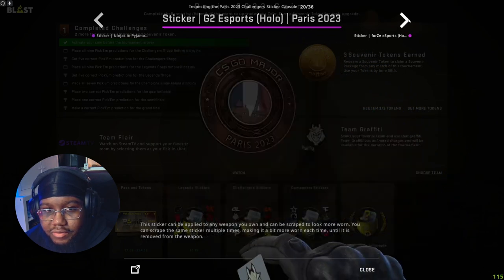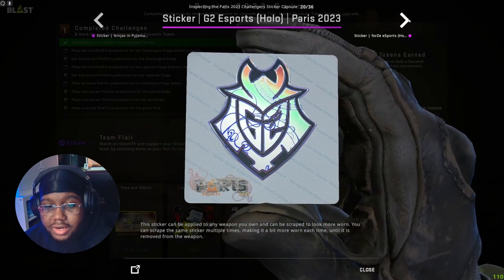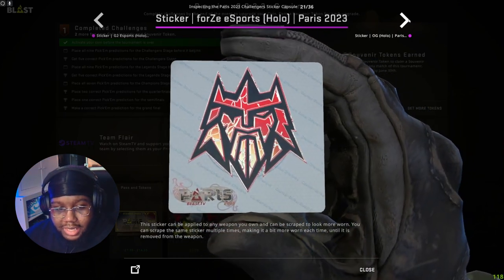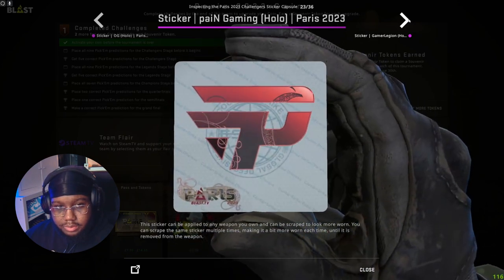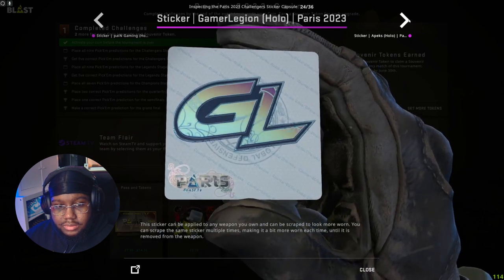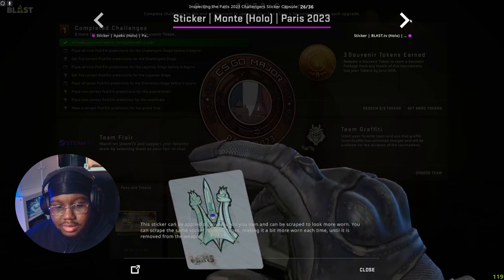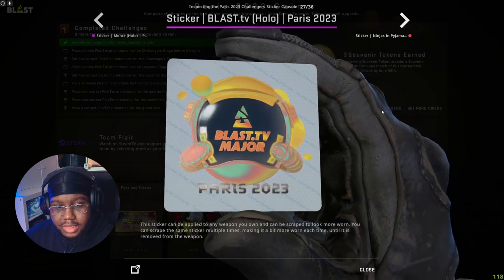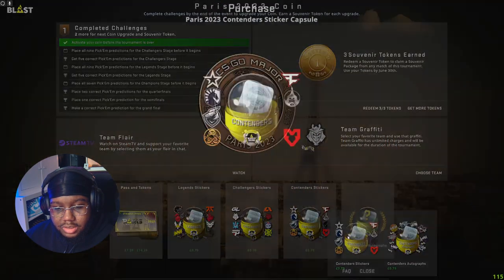We have the NIP - very nice, it's blue and yellow with an orangey tint. G2 looks so good, very very nice, very sick. I can't complain with any of these stickers - they look really good. OG, Pain, GL, AP, Apex, Monty - very nice. And the Blast. They just look very nice. And then the last one, Contenders.